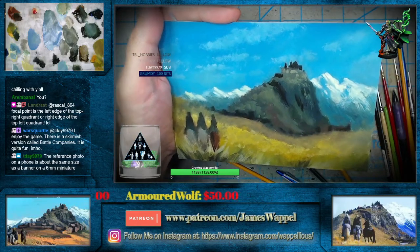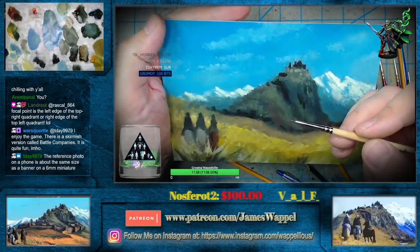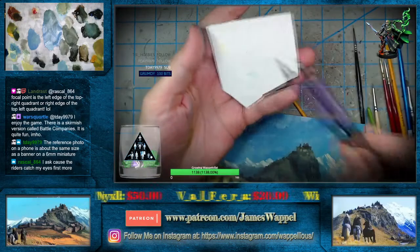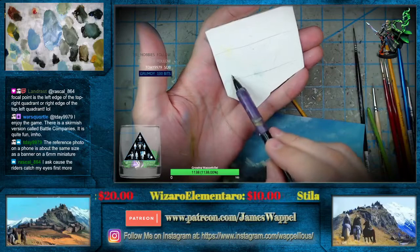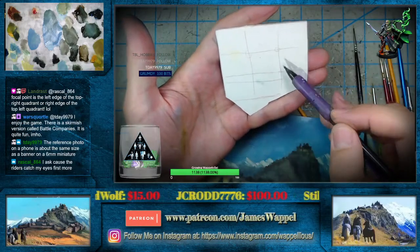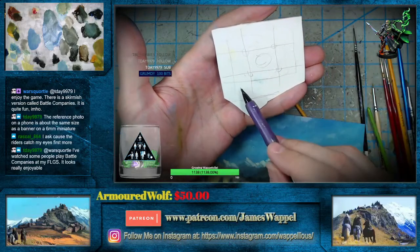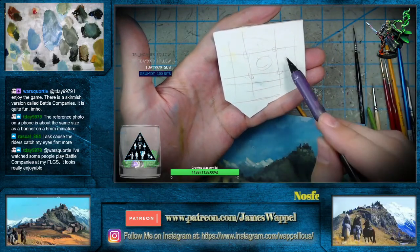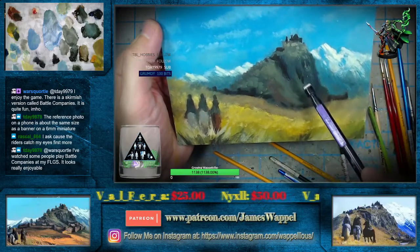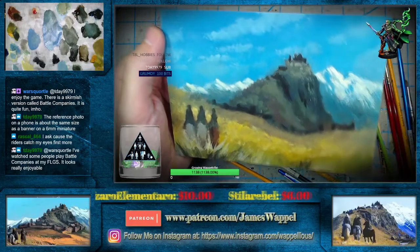The reference photo on the phone is about the same size as a banner on a six millimeter figure — I figured it was something like that. If you go back and watch the start of this, we divide it up into nine sections. These are always the places we're looking for our focal points — never in the center, and you really don't want it too far off to the sides, or too far up or too far down. These are always the areas that we target, with circles at those four quadrant intersection points.